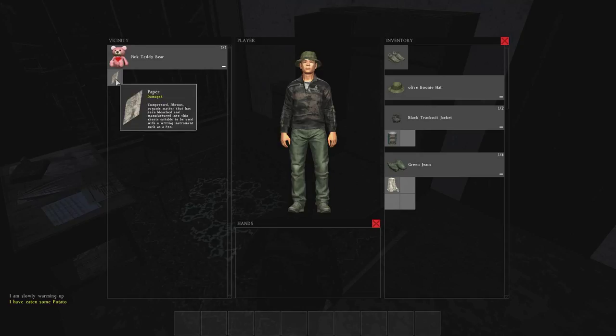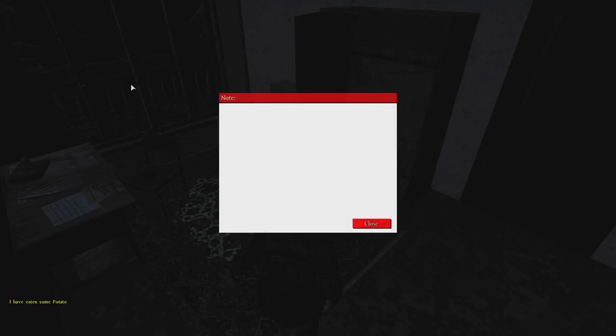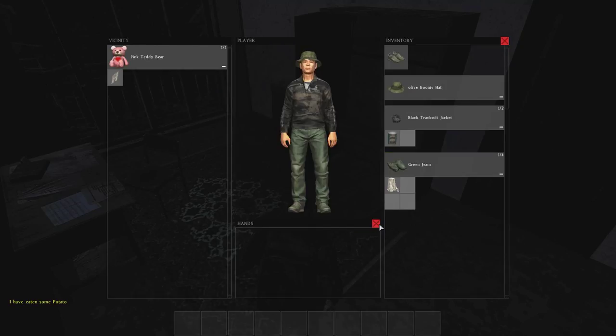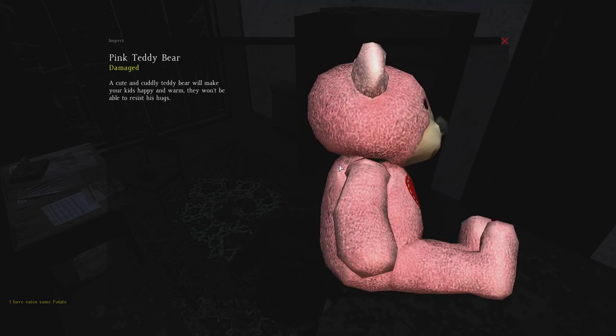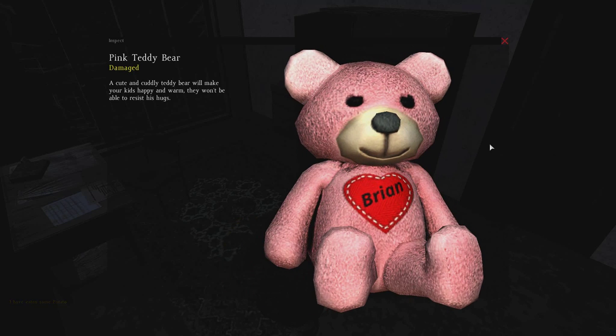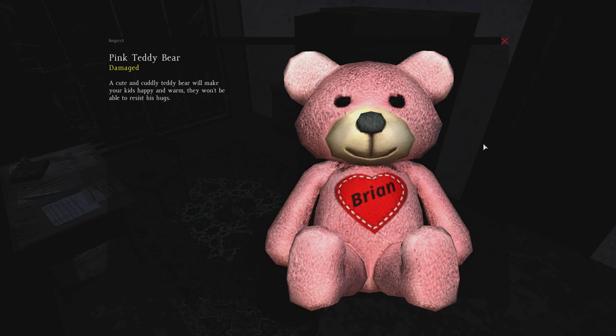Holy shit, there's a pink teddy bear in the game! Is there anything on this note? I don't know why, but I have to take this pink teddy bear with me. I did not know they put this in the game. 'Brian — a cute, cuddly teddy bear will make your kids happy and warm. They won't be able to resist his hugs.'